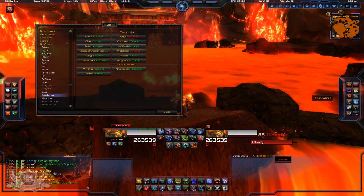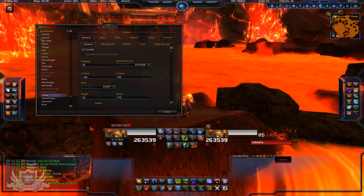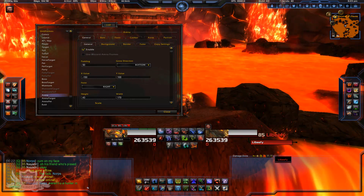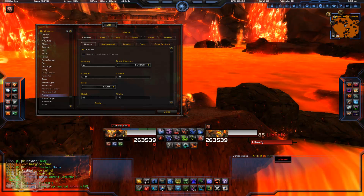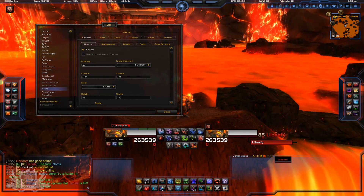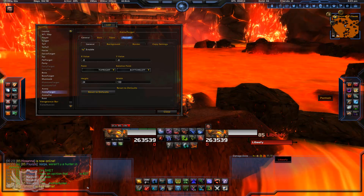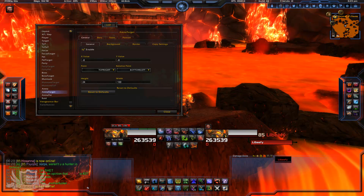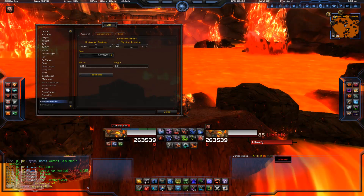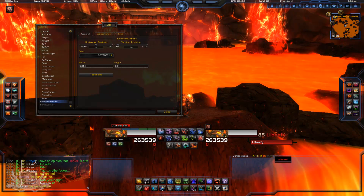Also, you have Arena Targets — arena targets will pop out on the right side just like party frames pop out on the left. They'll show you in battlegrounds who's carrying the flag and things like that — it shows HP bars, debuffs, how many stacks they have. You can enable or disable portraits for arena targets too. The developer made sure that portraits and everything were enabled and made it really polished.